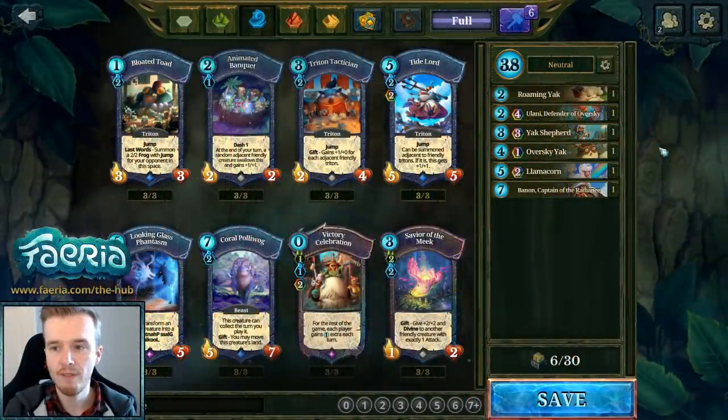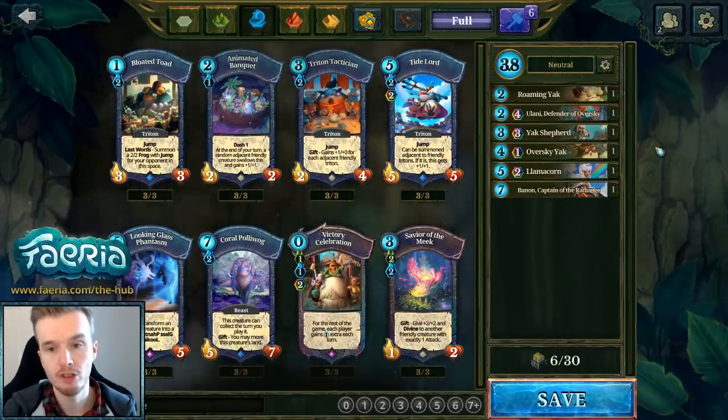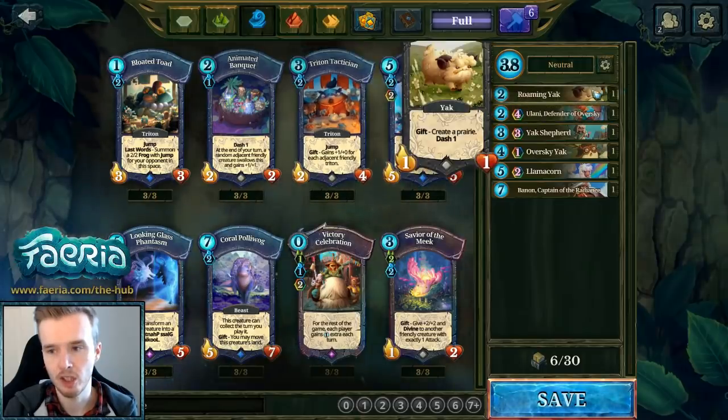Let's kick things off with the neutral cards. Yaks got a lot of support during the second part, so we'll take a look at that, along with the green and blue cards.